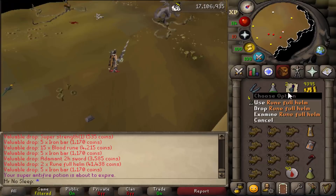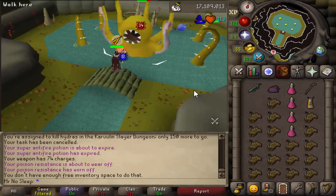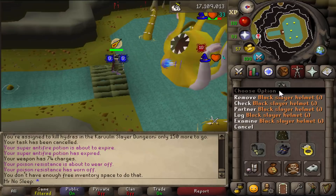Next was Iron Dragons. I received two noted rune full helms throughout the task - didn't have too many to kill so I wasn't too disappointed. I used the Dragon Lance for all the dragon tasks in this video: bronze, adamant, myth, and iron dragons.